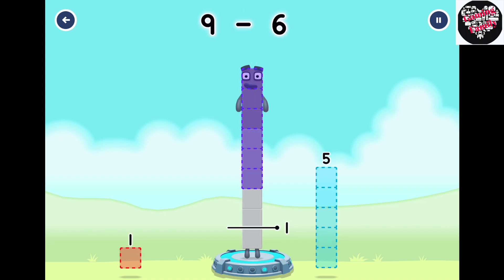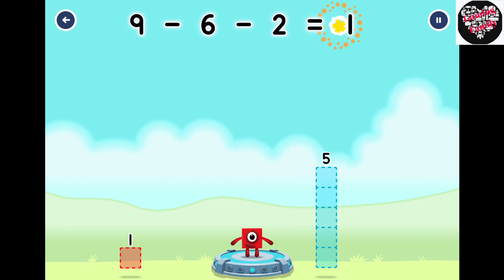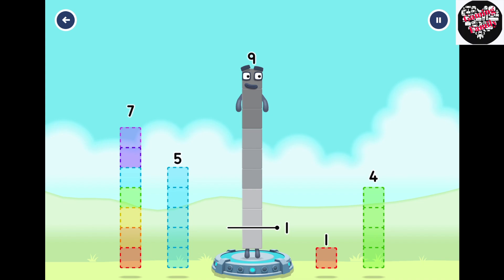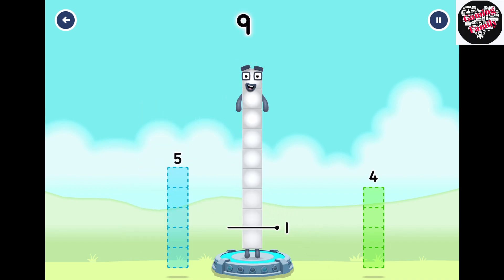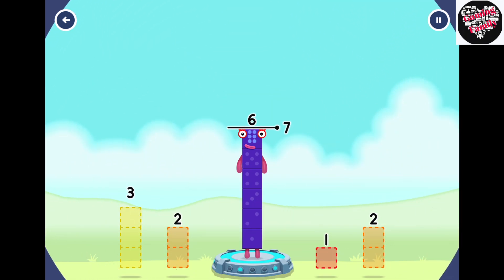9 minus 6 minus 2 equals 1. Take number blocks away from 9 to leave 1. 5... 7... 1. You cracked it! 9 minus 7 minus 1 equals 1. Take number blocks away from 6 to leave 1.